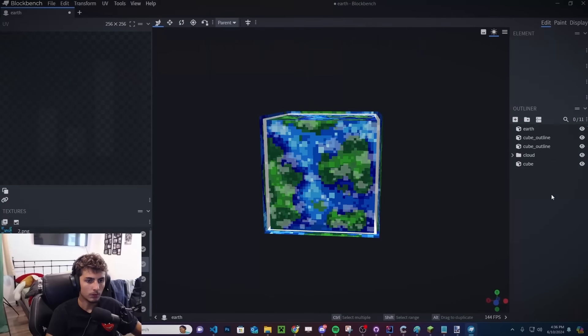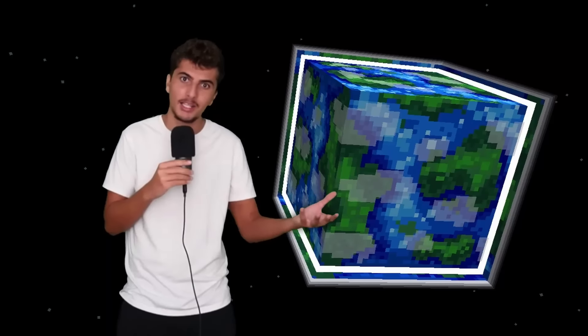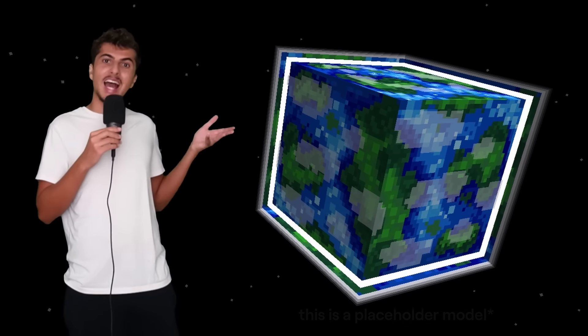While I code the planets, my wonderful modelers Satori and Nevin are going to work on what they look like from outer space. And let me tell you, you've all been fooled — the earth isn't round like we all thought. It's not flat either. It is a cube, and we've created a one-to-one model of this cube — the earth — in Minecraft, and it even spins.